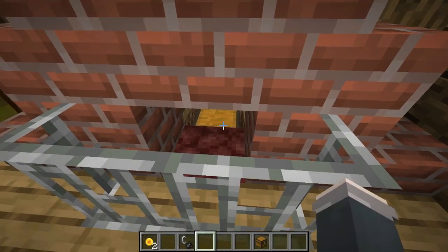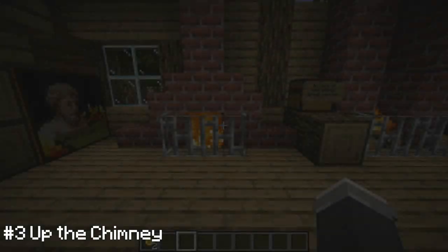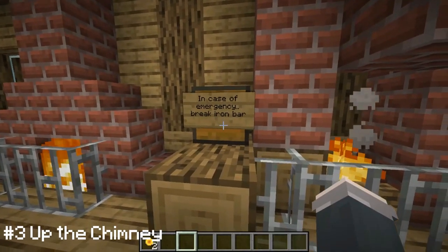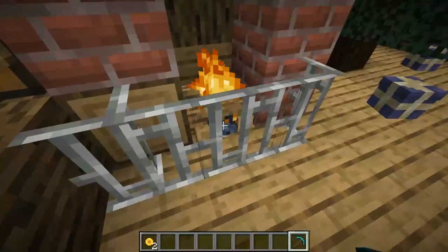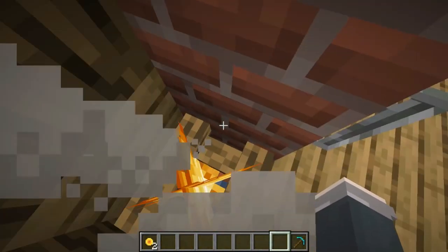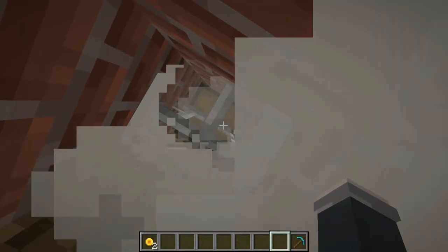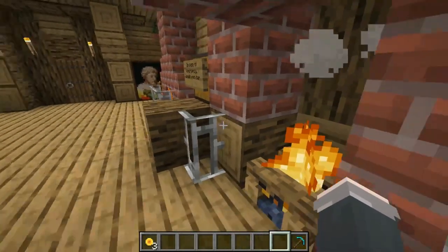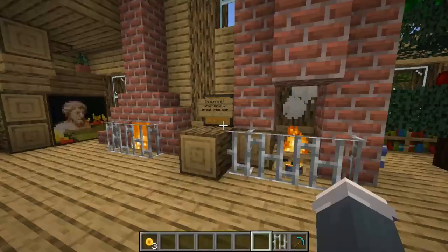Moving on to number three, right next to it: in case of emergency, break the iron bar. Well, this is an emergency — we want our coins. Let me just break this right here, and now if I go into this fireplace it's going to hurt a little. I have to shift to get in — I'm like Santa Claus! If I look up through all the steam and mist there is actually a chest up here with the coins. All you need is a campfire, an iron bar, and a chest.